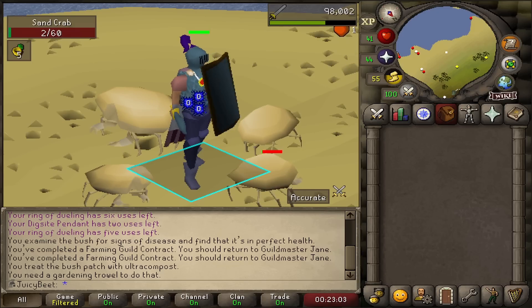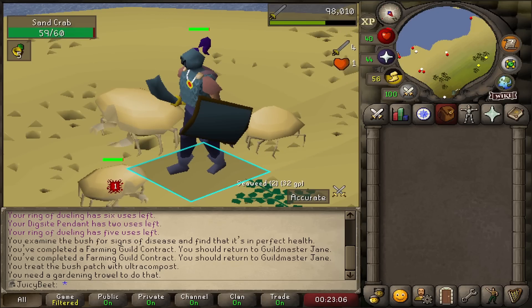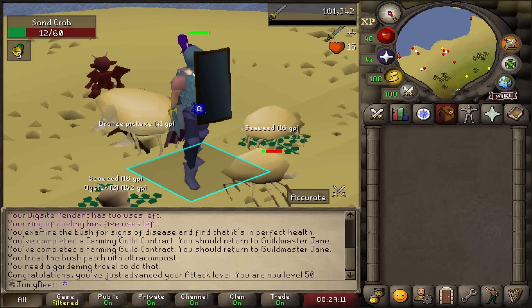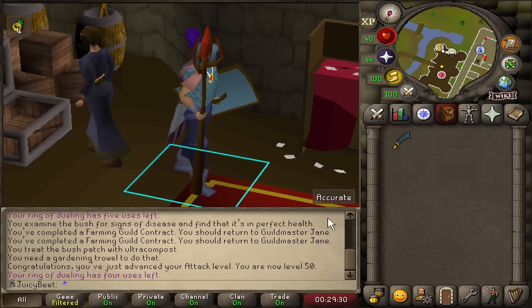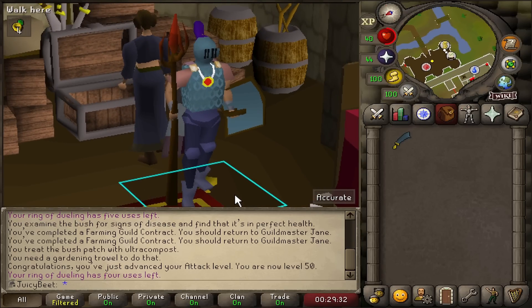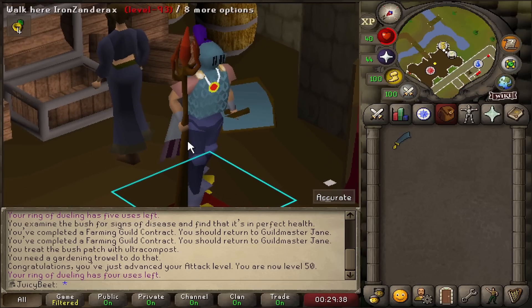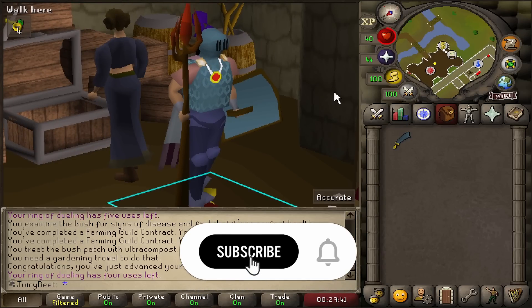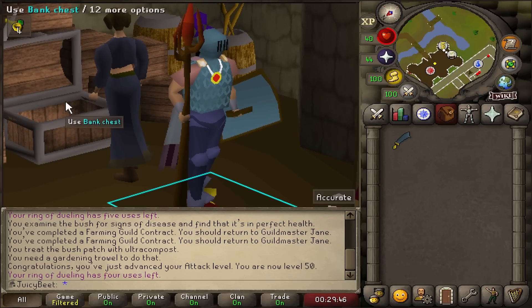I'm just making a quick trip down to the sand crabs — I figured we worked so hard to get that Iban staff, we might as well get the level to equip it, so we'll knock that one level out real quick. And that is 50 attack — we can now wear our Iban staff, that's a nice little power boost for the account. Look at that — kitted out with our Iban staff, we're looking like a real solid mid-game Iron Man now. A nice haul and point to wrap up on I think. As always everyone, if you enjoyed the video please drop a like — it really helps me out — and subscribe if you want to follow along the journey. Until next time, have a good one guys, see ya!